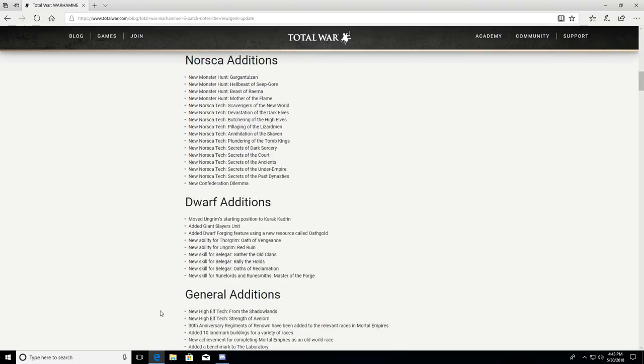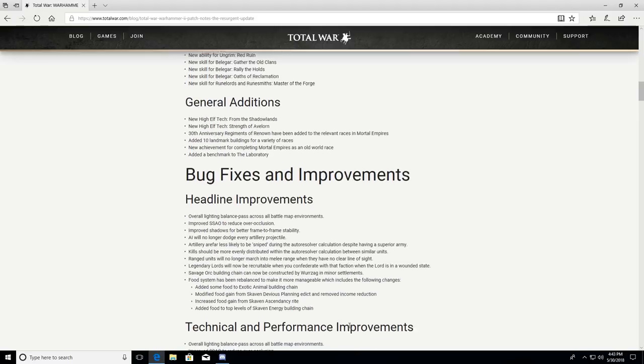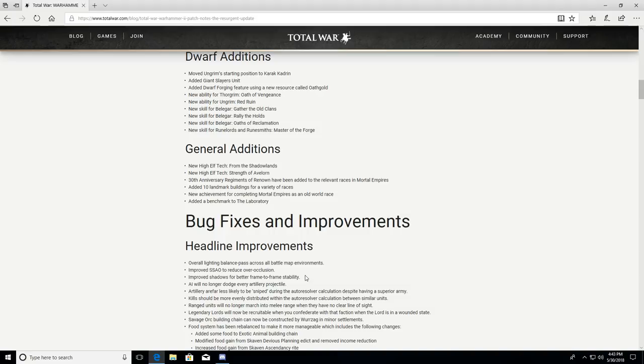General additions include new High Elf tech from the Shadowlands and Strength of Avalorn, 30th anniversary Regiments of Renown added to relevant races, 10 landmark buildings, a new achievement, and a new benchmark for the laboratory. Now for bug fixes and improvements — there's an overall lighting balance pass across all battle map environments.